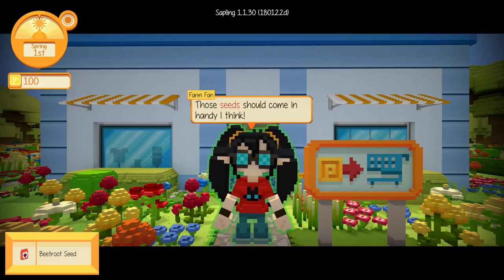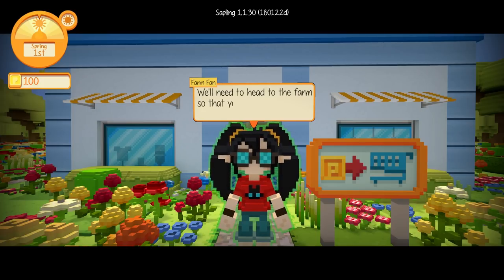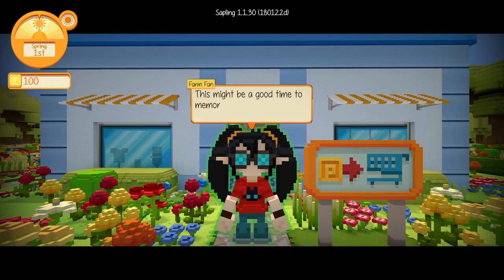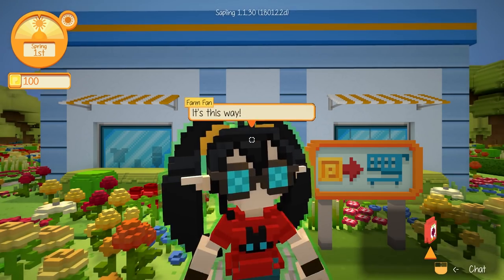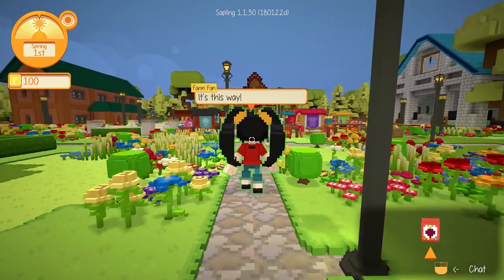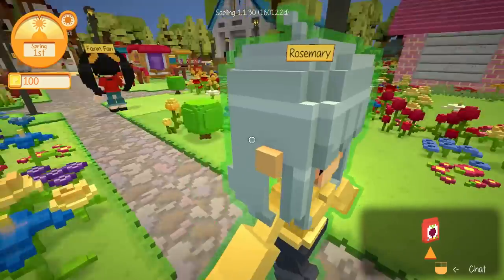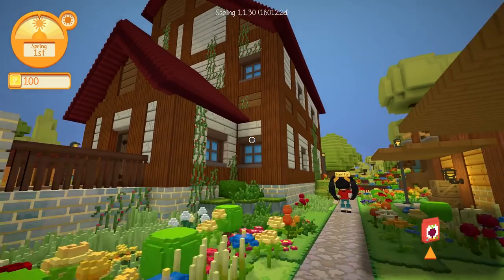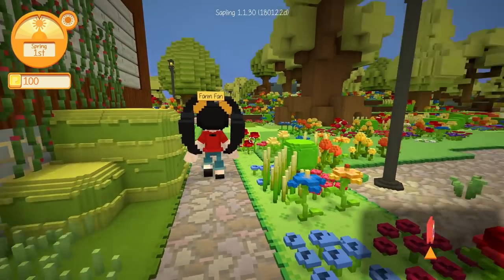Alright, that sounds easy enough. And we have some beetroot seeds now! 'Those seeds should come in handy. We'll need to head to the farm so that you can actually make use of them. This might be a good time to memorize the path to and from the village.' Yeah, that would probably be a good idea — I have a feeling I'm going to get so lost here. Not just because I'm getting distracted by literally everything, but also because this place does seem pretty big. So it looks like we're going past some sort of inn to get to our farm too.